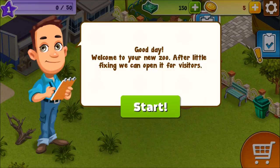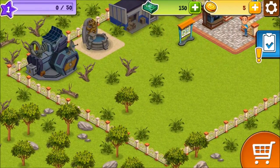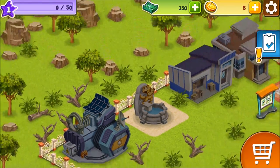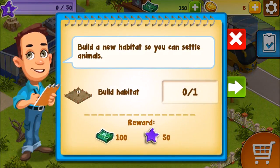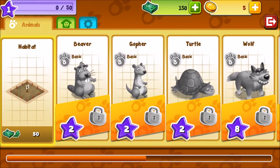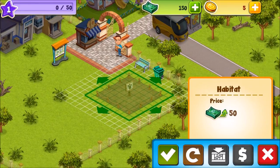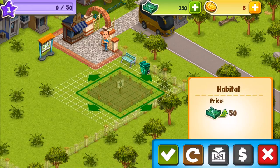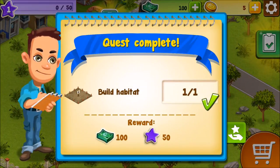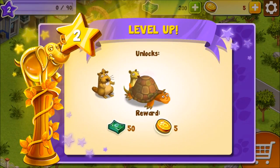I don't see much of a zoo yet. Okay, that's our zoo. Oh, what is that? That looks like a nice fountain there. Okay, let's see what we should do — 'Build a new habitat so you can settle animals.' I want to do that! Let me put it here. Yeah, we did that. Give me all my coins! Oh, we got free cash unlocks — we got a turtle and the beaver!